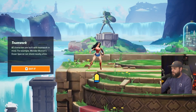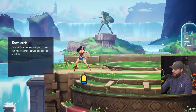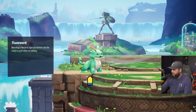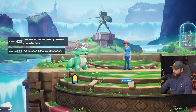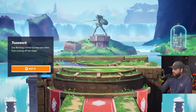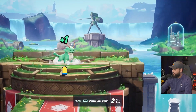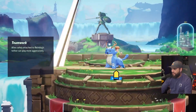All characters are built with teamwork in mind. For example, Wonder Woman's down special can shield nearby allies. Wonder Woman's neutral special lasso can strike enemies as well as pull people to safety — use her neutral special to pull an ally towards her. Reindog's neutral special can also be used to pull allies safely. Face your ally and use the tether to save them. Allies can play more aggressively when you can rescue them.